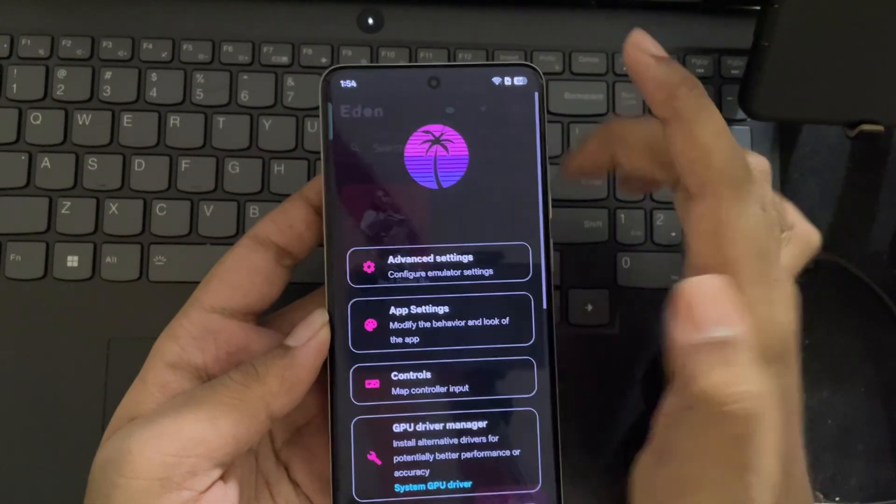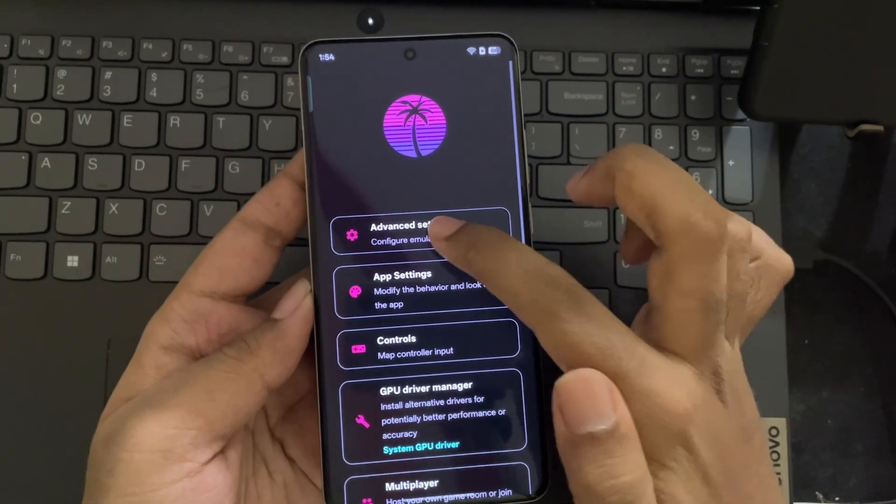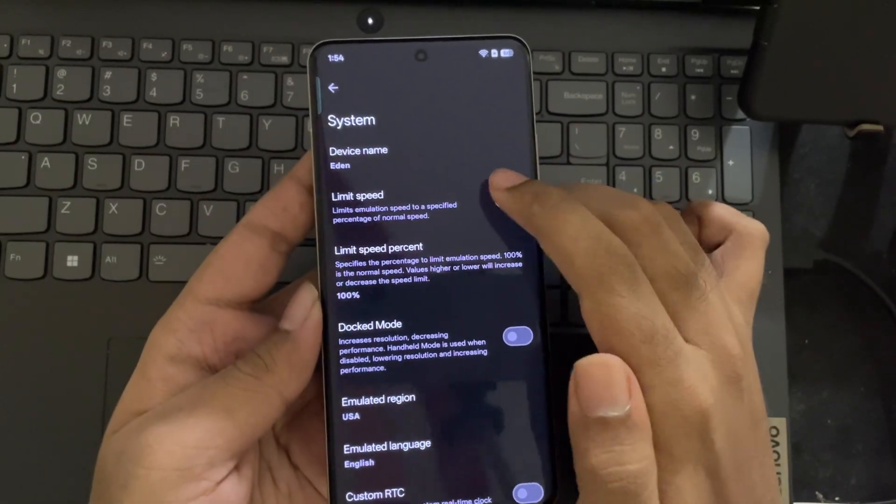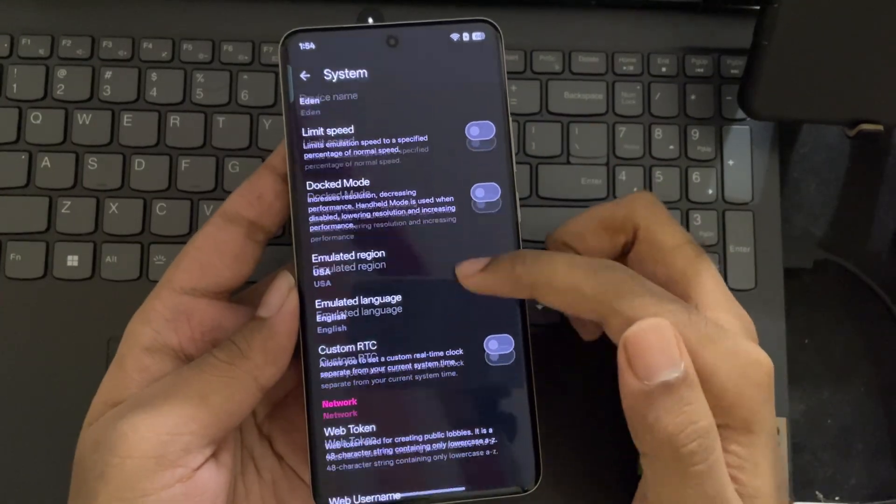Now on the top, go to Settings, then go to Advanced Settings, then to System. Here, disable Limit Speed and leave everything else to Default.